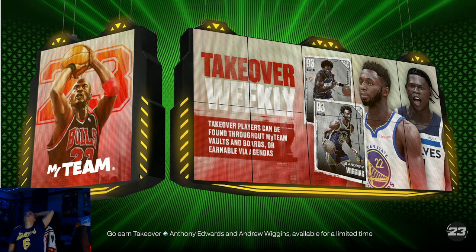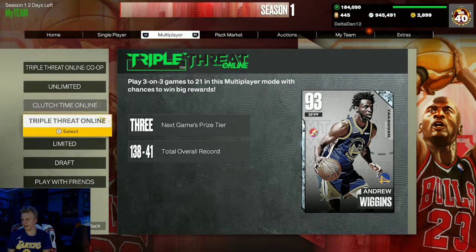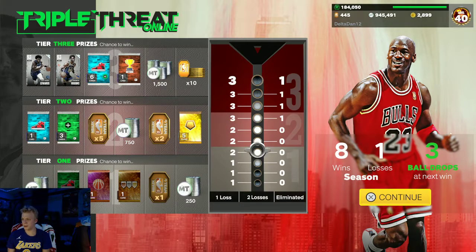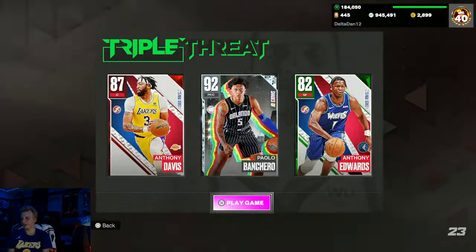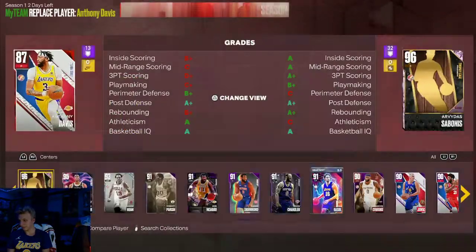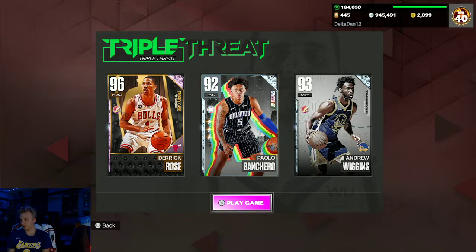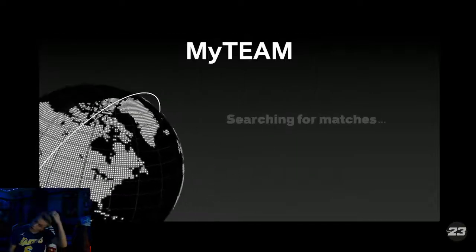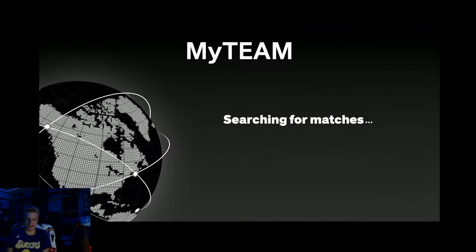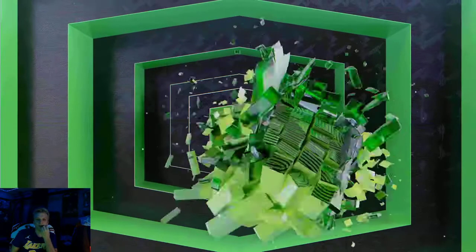We're gonna take him into Triple Threat Online even though we gotta finish some offline games. What if he pops up on the board — we just did all that grinding for nothing. I want Anthony Edwards to pop up on the board, that's who I need. We'll use Derrick Rose and leave Paulo in there because Sabonis is just slow, man. Great card but he's just so slow.